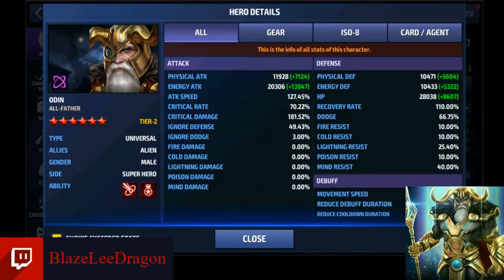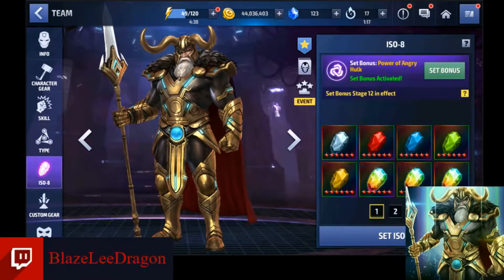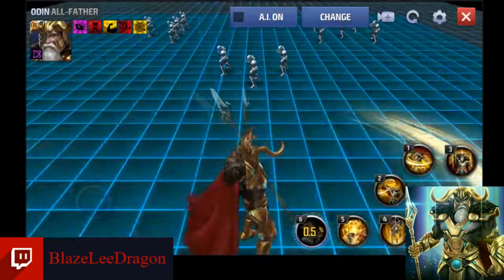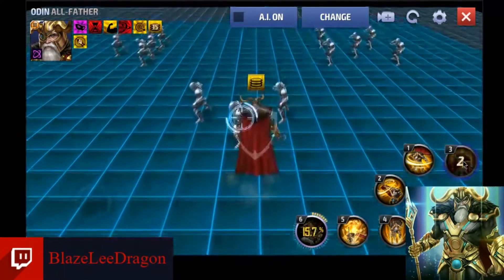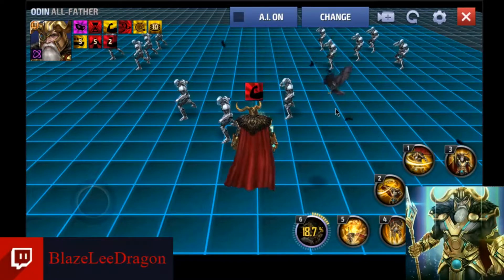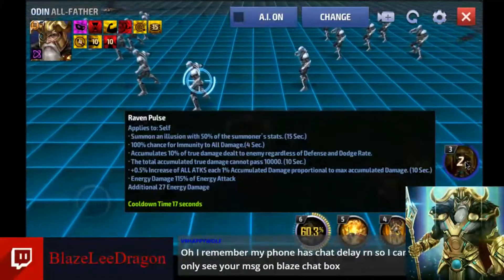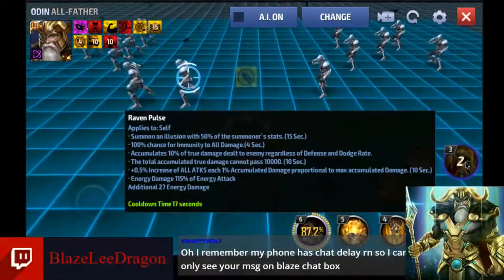Just to show those skills — this is why I'm doing that rotation: three, five, wait for him to appear, cancel four, two, one, and then repeat. His three does accumulation, and you see Huginn or Muninn here. Actually you might see both since I thought I saw another one, which is of course Thought and Memory. That's just a nice little power-up with some accumulation. It summons an illusion with 50% stats, 100% chance for immunity to all damage, accumulates 10% true damage. The total accumulated damage cannot pass 10,000. It also gives zero point increase of all attack, energy, and extra energy — beautiful stats there.